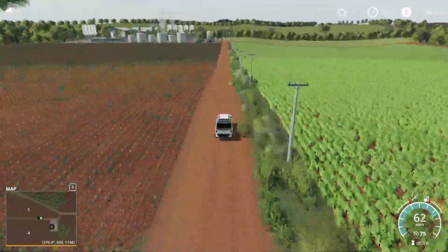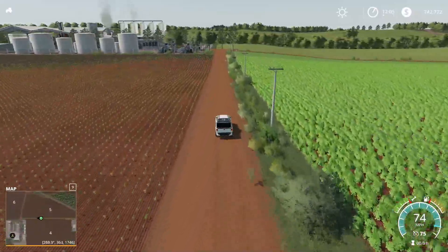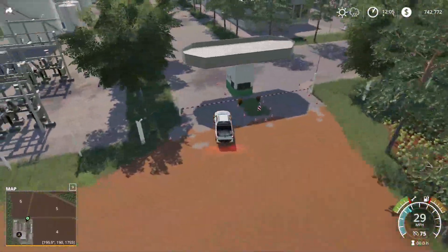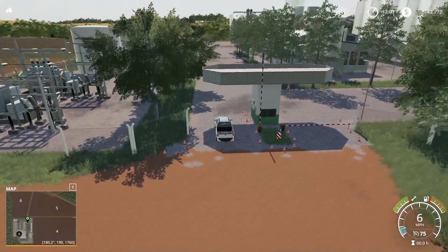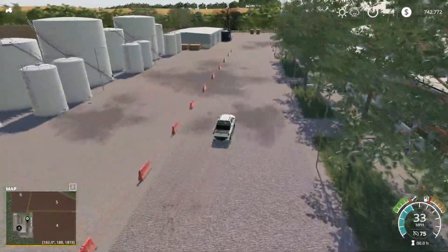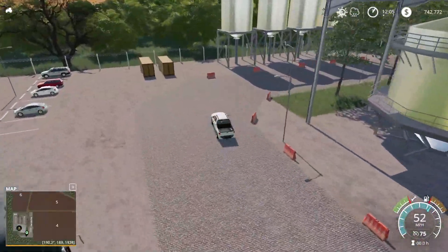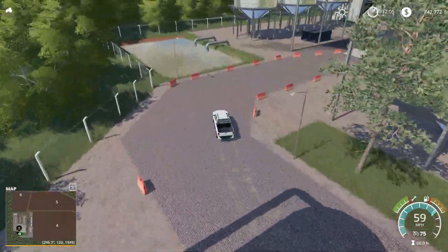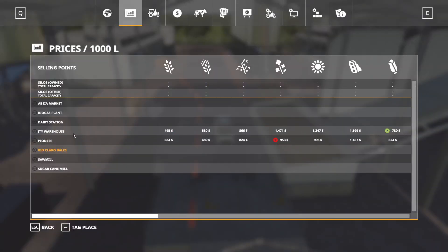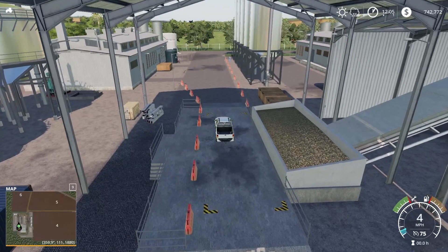The sugar cane mill is the only place you can take sugar cane, which is fine. A lot of players probably won't even touch sugar cane — it's not the most popular crop on Farming Simulator. It's not a bad crop, just time consuming. Here's the sell point — this is the sugar cane mill and they're going to take sugar cane here.